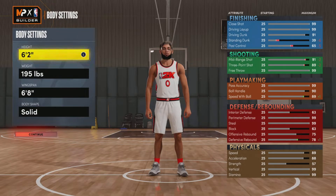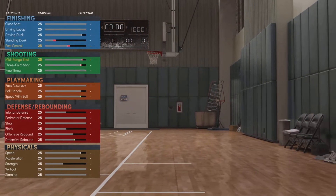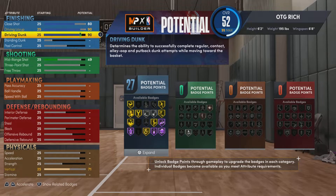What's going on YouTube, it's your boy OTG Rich here dropping the number one Dame build. I got the close shot at 90 — I'll make the close shot at 88 because that's what he is. I think in 2K I made it at 90, I could be wrong, but driver dunk is at 85.